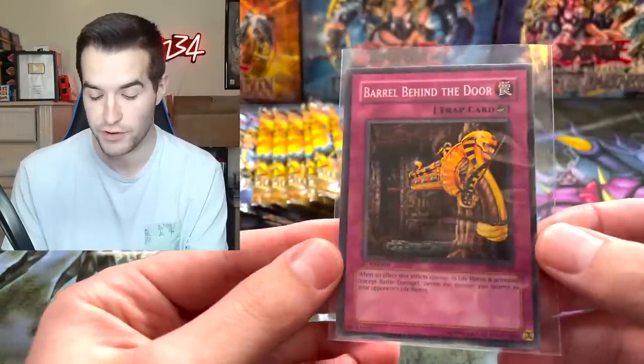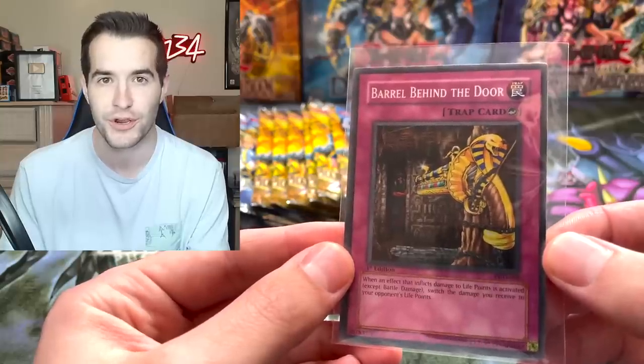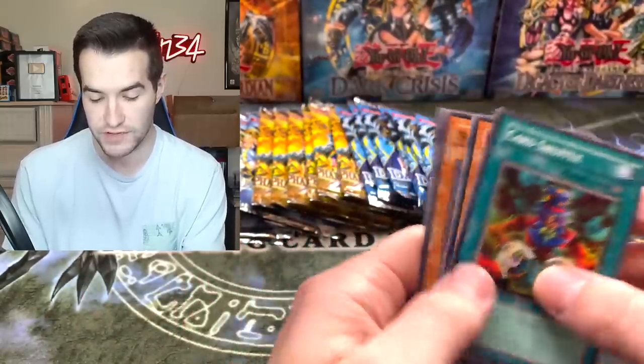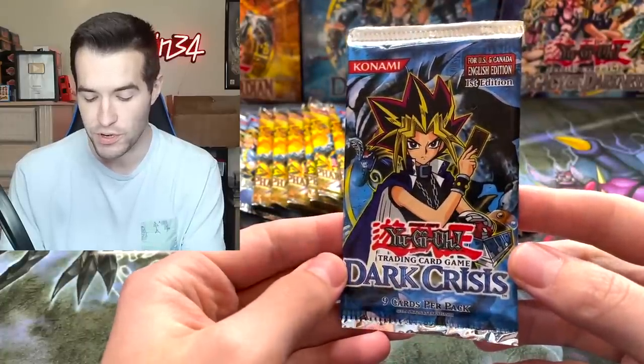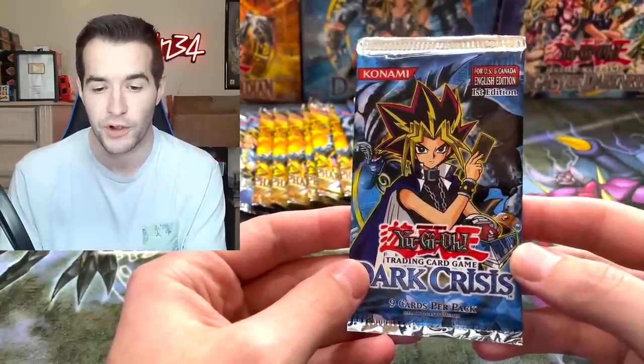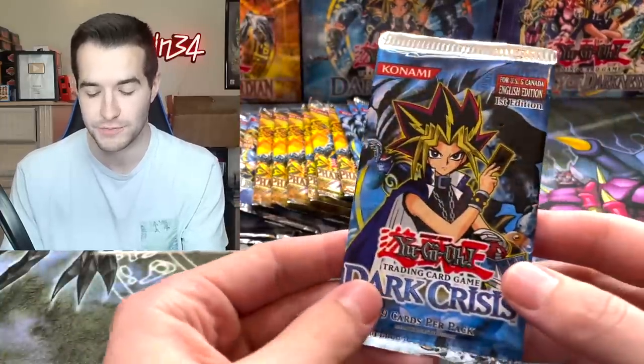We've already pulled a foil out of these packs, which is a very, very good start. First edition Pharaonic Guardian Super Rare - rest of the pack could have some fire. Swarm of Scarabs and Book of Taiyu. No Metamorphosis in that one, but we do have Dark Crisis. You don't get to see first edition Dark Crisis open very often. I do have my unopened booster box back there just for fun.